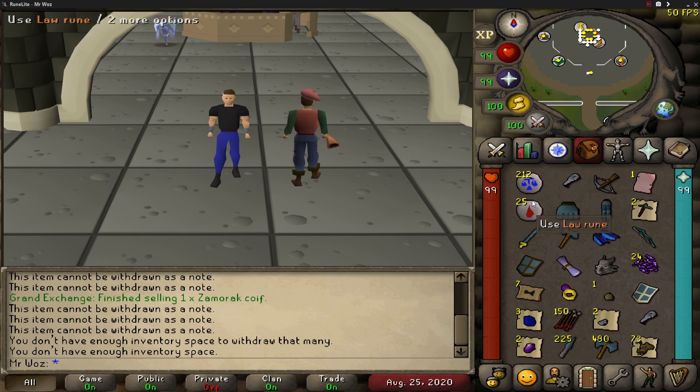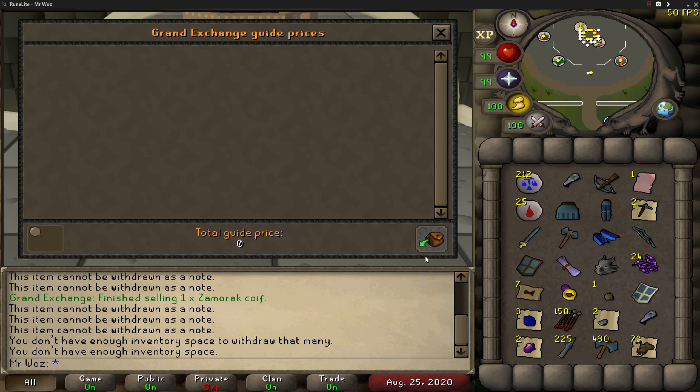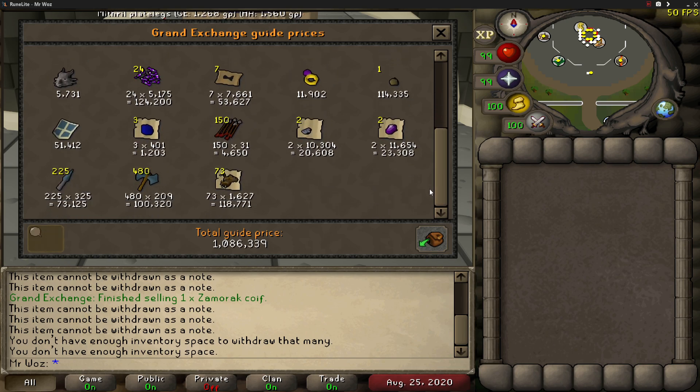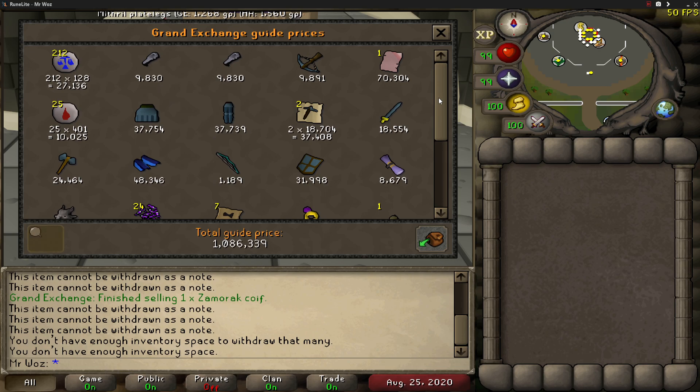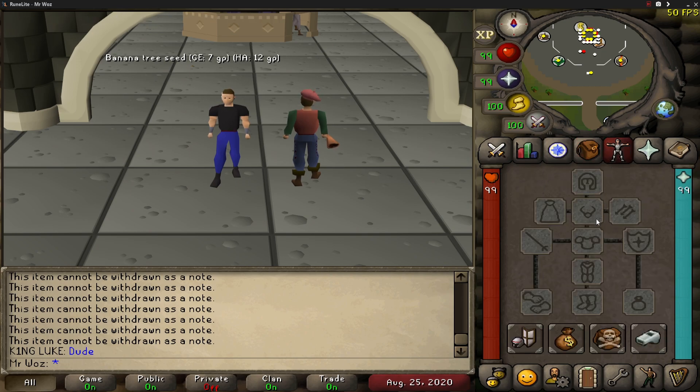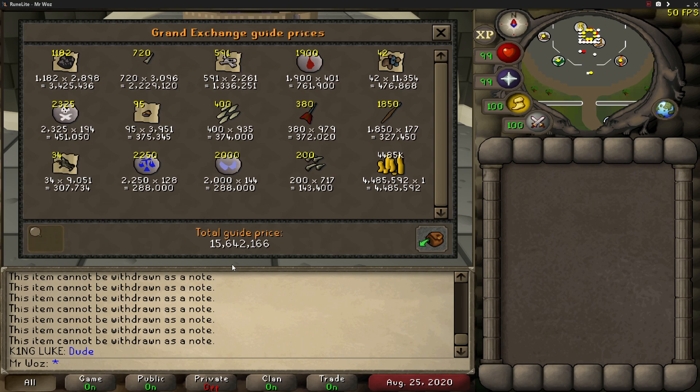We've got a couple of invents here. This is the first lot of loot from the 10 hours of Brutal Dragons - mainly clues and some miscellaneous items. Price checking this small amount of loot, we get just over 1 mil. This is all from clues and some miscellaneous items from the Brutal Black Dragons. Now moving on to the main price check with all the best loot - I've made an extra 15.6 mil. Add that on top of the first price check of 1 mil and 80k, so in total I've made 16.7 mil. Minus the arrows I used, which was 1,800, plus the pots - altogether that's 300k. So minus that, that's 16.3 mil.